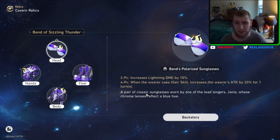We're starting with the Band of Sizzling Thunder. This increases lightning damage by 10% as the two-piece, and the four-piece is when the wearer uses their skill, increasing the wearer's attack by 20% for one turn. This is actually a pretty decent four-piece set. Once you have all four pieces, it's obviously good for lightning characters. This is a pretty decent four-piece for Jing Yuan, and really anybody — it's generally decent, increasing attack by 20% after you use a skill.